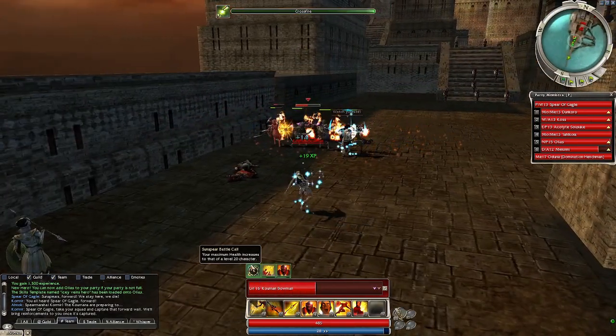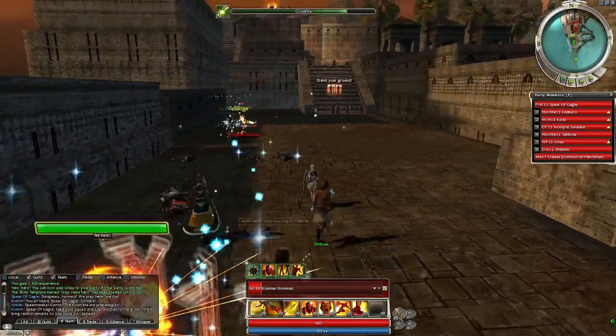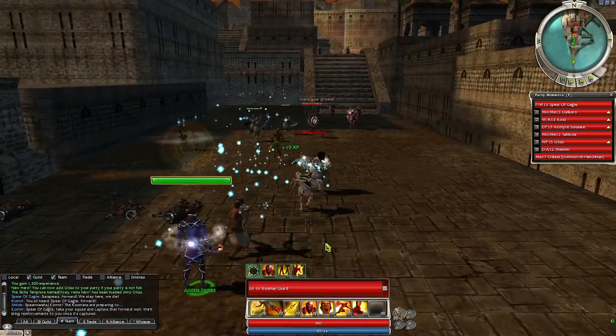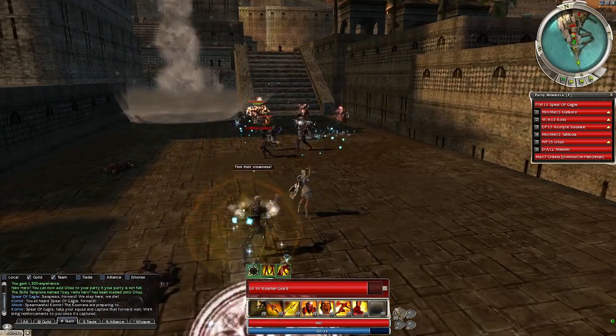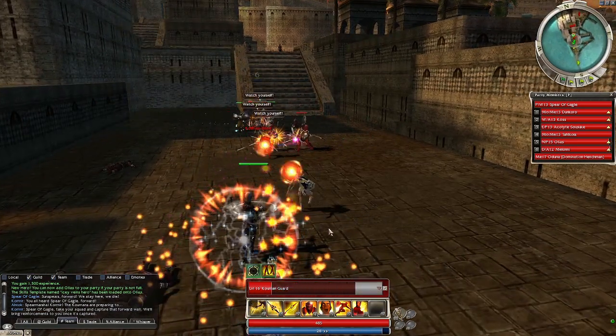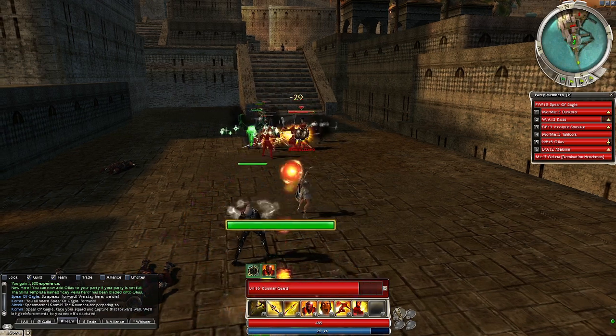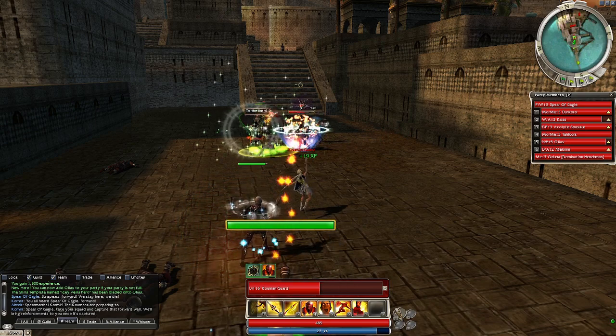It actually treats you as if your character is level 20, so your health and mana and everything increases to that of a level 20 character. That's actually a relatively cool tactic to make you feel powerful during this mission. So whenever you take it away, you feel weak afterwards. It's actually kind of interesting.